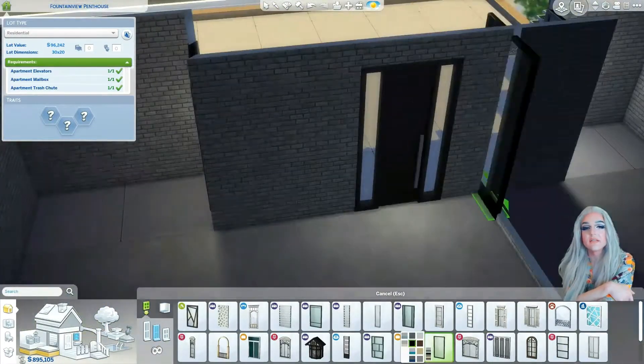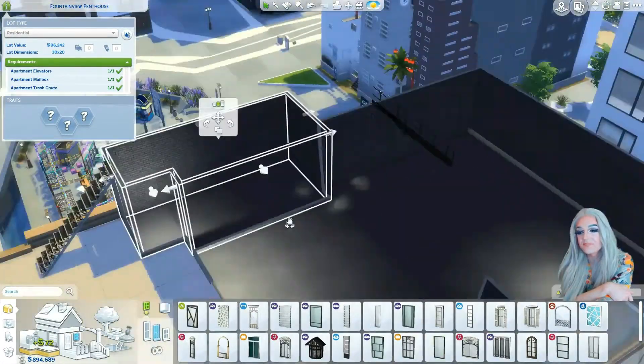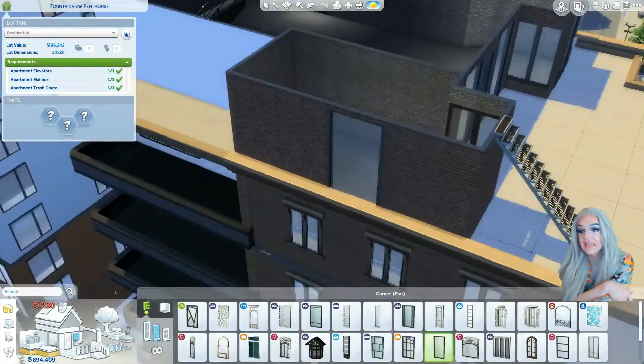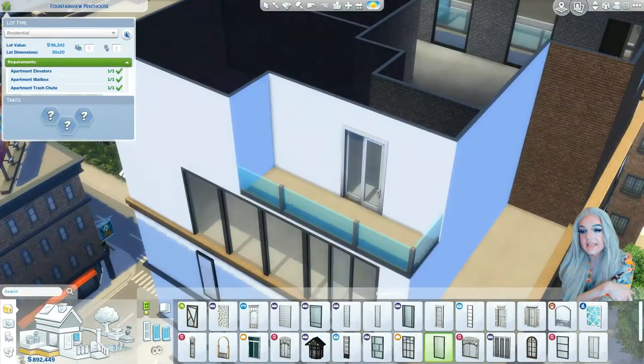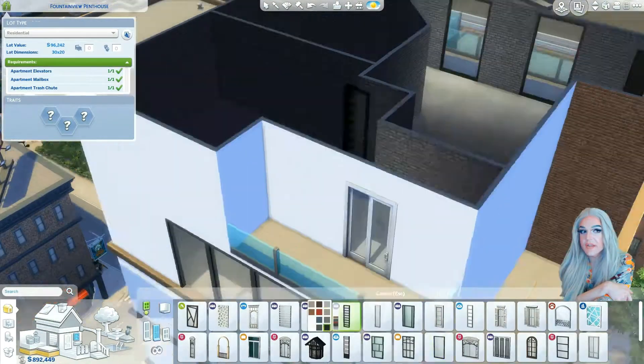Here we're trying to match bricks, because a lot of people who do Sims builds on YouTube have instilled in me this idea that if you're doing a penthouse, you don't want it to look crazily unmatched from the bottom part of the building. So I'm trying to match the white and the bricks. It took a long time to find the right kind of bricks — and then I find it. Wow, okay, so now all the bricks match and the white matches and it's really good.